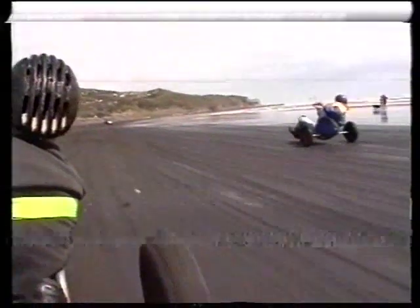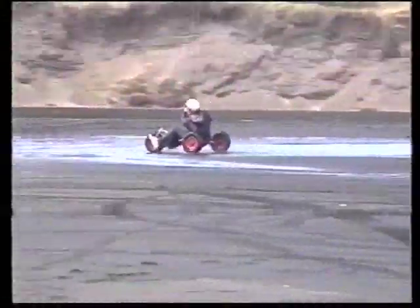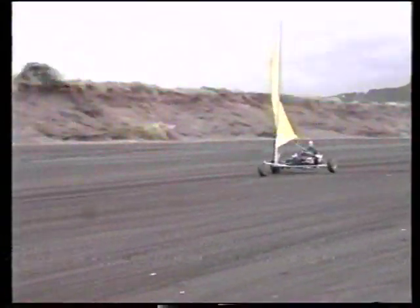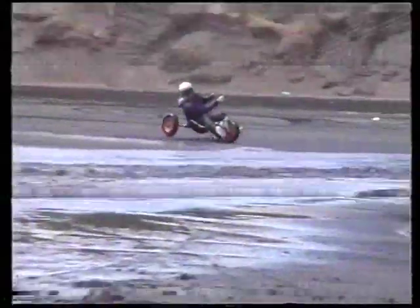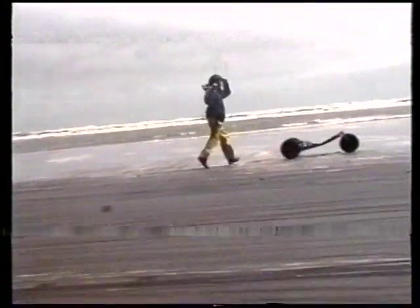One of the beaches we've found is Muriwai Beach — we've got 50 kilometres of black sand. All the west coast beaches have that black sand. As long as we have low tide and a bit of wind, we'll be able to get into this kind of thing. It's more your hardcore radical types — like skiers, jumpers, and bungee jumpers — that sort of deal. But it's cool to get into it.